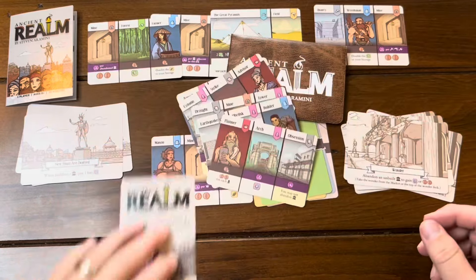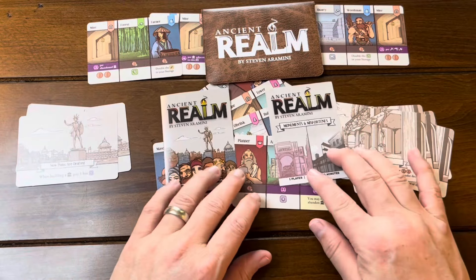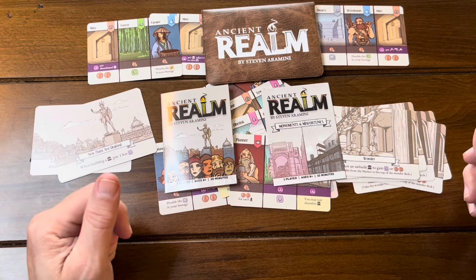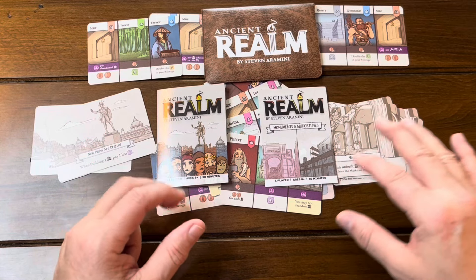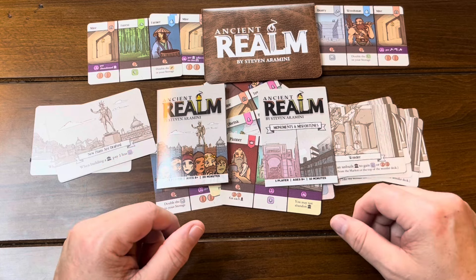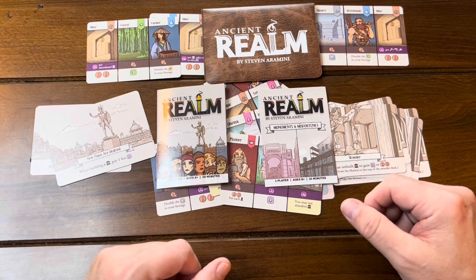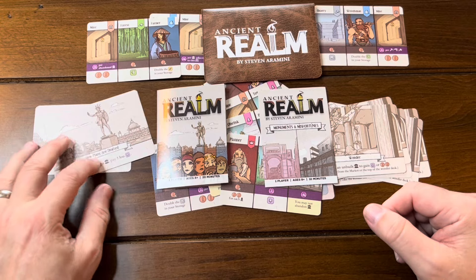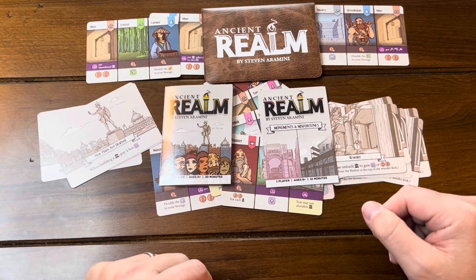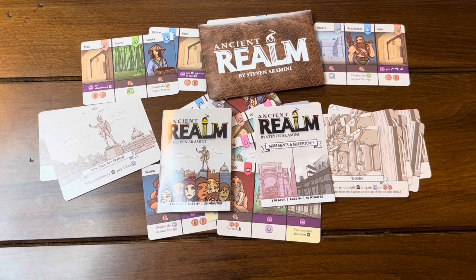So there you have it — that is Ancient Realm, both the base game and the expansion. I've just seen it played; I haven't had a chance to really play it out yet since I just got this. It looks relatively simple to play — selecting cards, using abilities, covering up stuff, keeping track of resources. It did not look overly complicated. It plays in about 20 minutes, which I think is probably about right. It might play shorter if you make bad decisions, or longer if decisions take a while, but it's really not something that's going to overstay its welcome. Love to know your thoughts on this game or any of the other Buttonshy games. Thanks all.